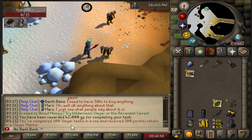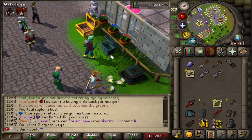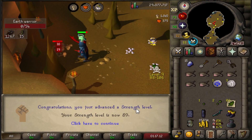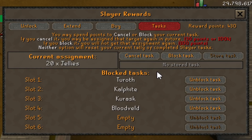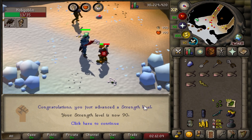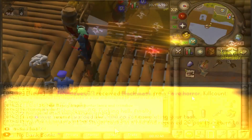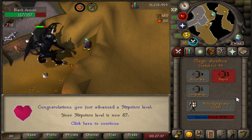Our 100 Slayer task streak — 100 points. 55 Farming. Looting two crystal keys — got a Castle Wars cloak and 80 mith bars, not bad. Got a few things on the block list now just to save a little more cash. 87 Hit Points, and that also brings us to 99 Combat — one level to go for the Veteran PC boat.